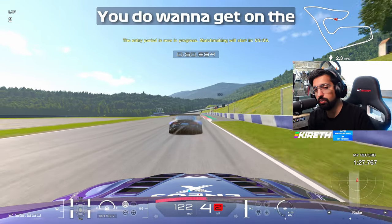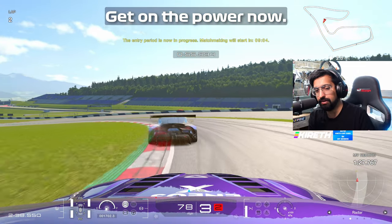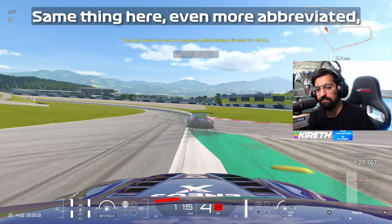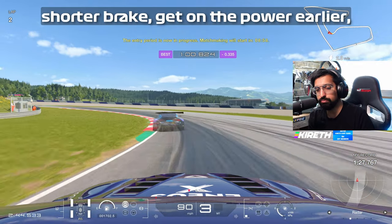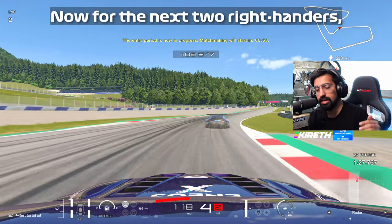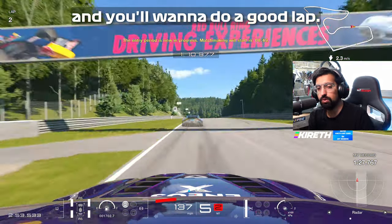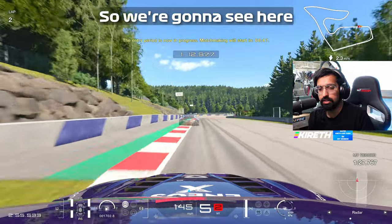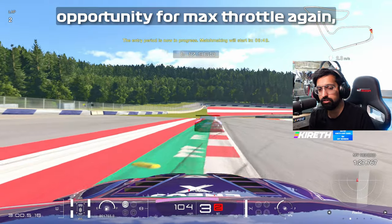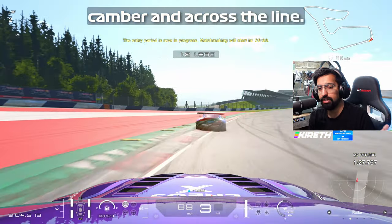These next corners are a mixture — you do want to get on the power relatively early because they're not quite as tight. Rotate, get on the power, use the grip in the tyres to pull you around. Same thing here, even more abbreviated — shorter brake, get on the power earlier, feed it in, max throttle. For the next two right-handers: if you're on a good lap here you'll know the pressure is building. All the way over to the left, try to get on the kerb, opportunity for max throttle again. Brake earlier than you think — it's downhill. Get into that camber and across the line.